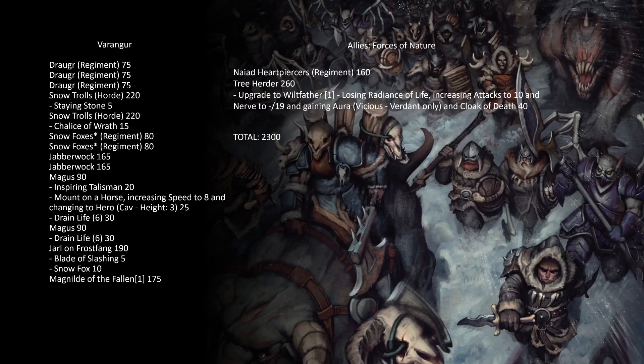Moving on to my Varangur — the same list I've been playing lately. It opens with three regiments of Draugr, two hordes of Snow Trolls (one with Staying Stone, one with Chalice of Wrath), two regiments of Snow Foxes, two Jabberwocks, two Magi (one with Inspiring Talisman, horse, and Drain Life 6; the other with just Drain Life 6), a Jarl on Frost Fang with Blade of Slashing and Snow Fox, Magnild of the Fallen, and allied Heart Piercers with the Wilt Father — all for 2300.